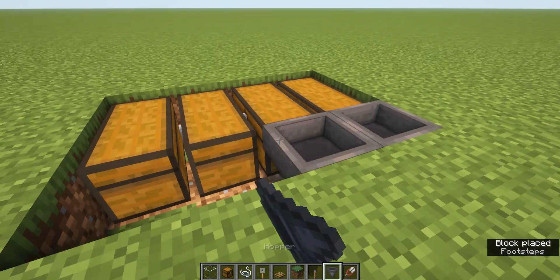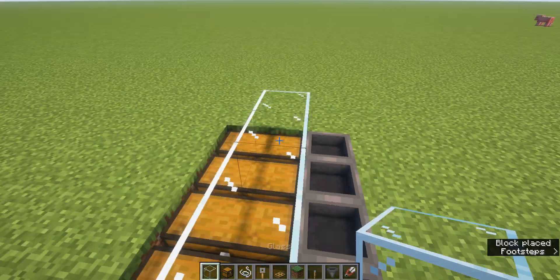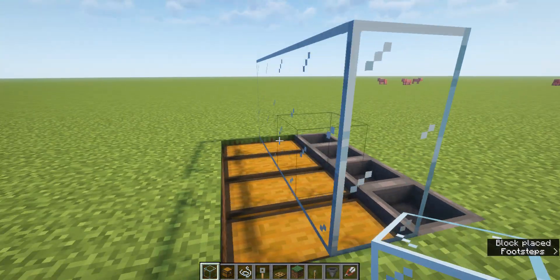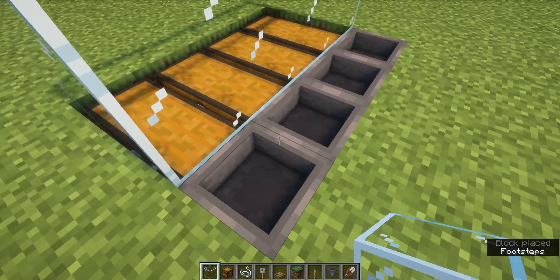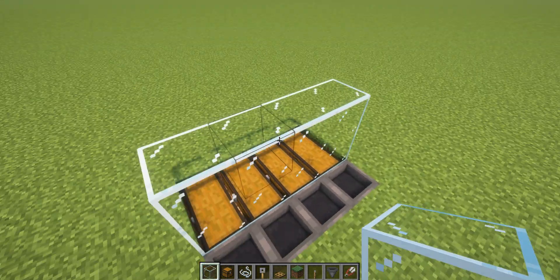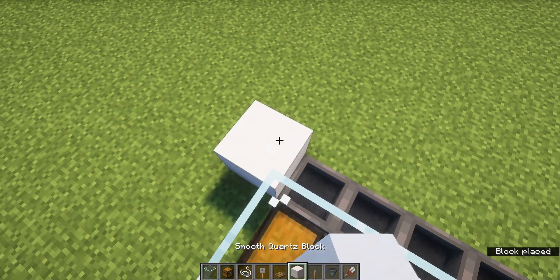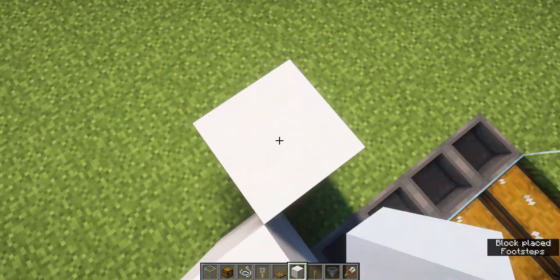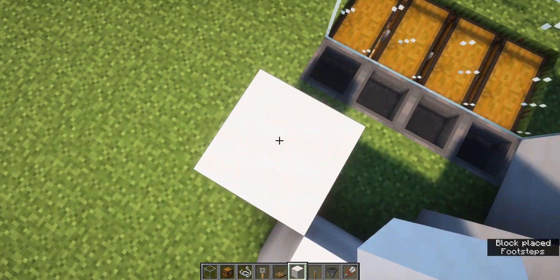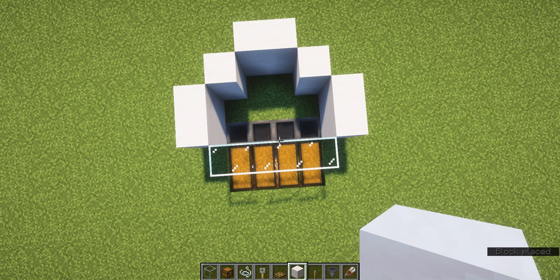And then put some hoppers into them. Put some glass over the spot on the chest where it's close to the hoppers. And then make it all the way across the chest and two blocks high. And then get some sort of building block and build it in a pattern like this. And then make it two blocks high as well.